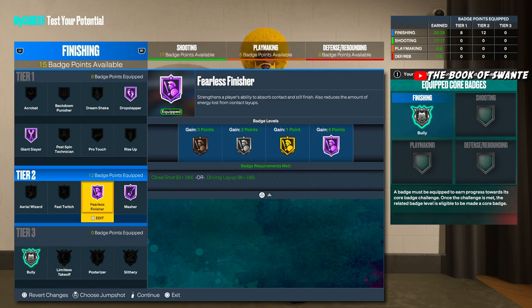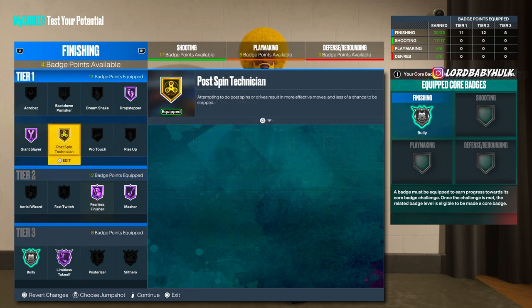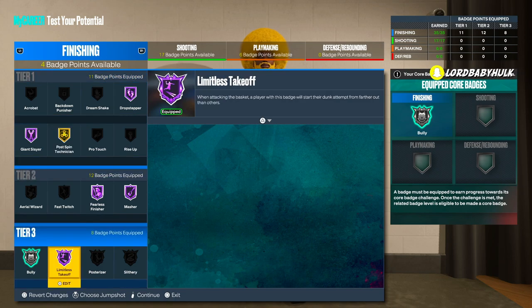Post Spin - for little guards not really, but for bigger guards you might want to invest in this if you have a few extra badge points. If you have the post control and you're doing the cheesy 69 hall of fame type of build, you're gonna post score, post spin defenders, and abuse them. It's a decent badge. Hopefully we get more stats on this.